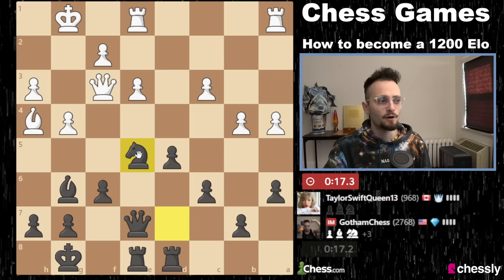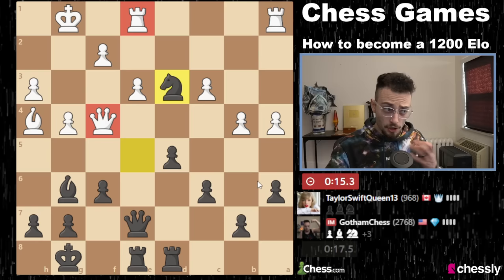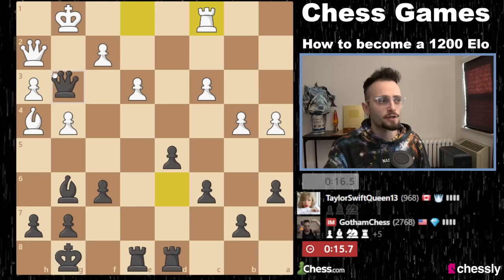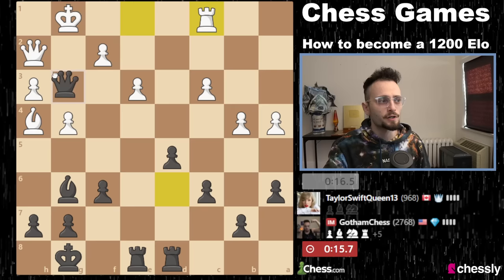Now we can simplify to win a position like this when up material. Knight d3 comes in — hits the queen and the rook. Just tactics here. This person played very, very well, but it was just the tactics that ultimately will make them succumb to the pressure. We're going to simplify now.